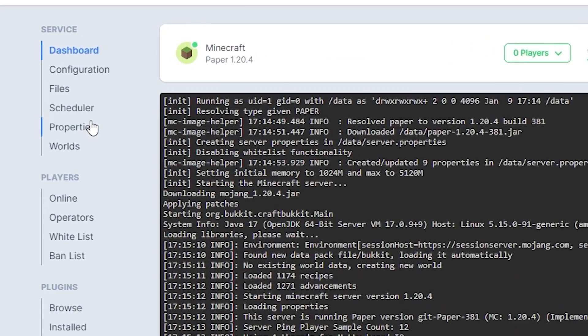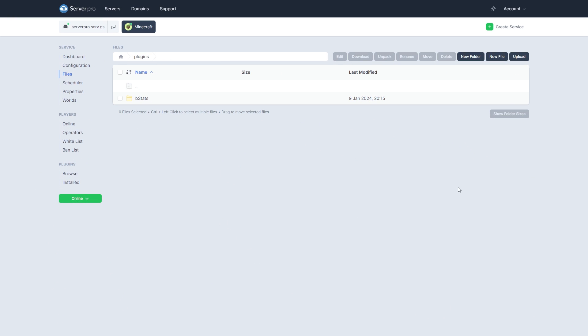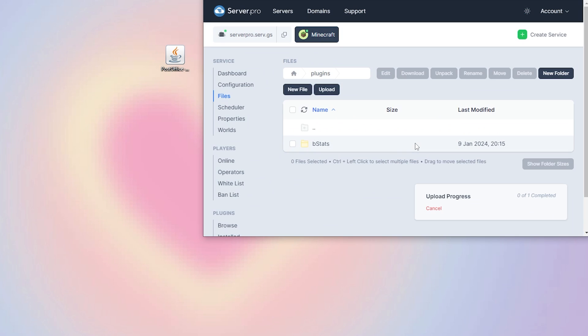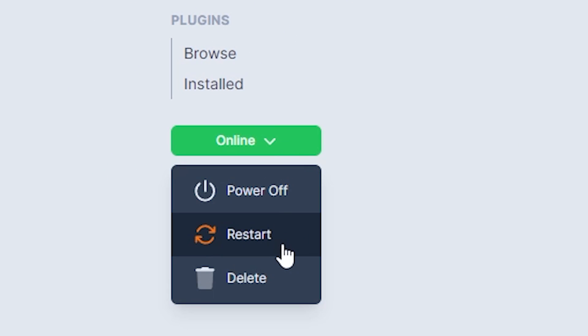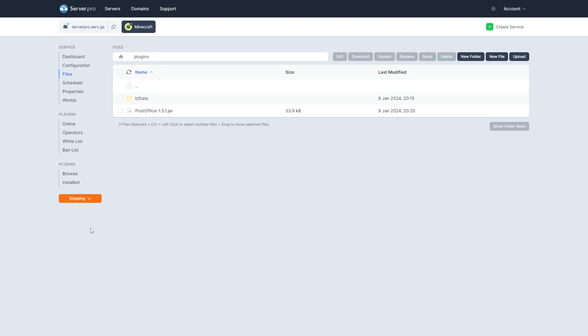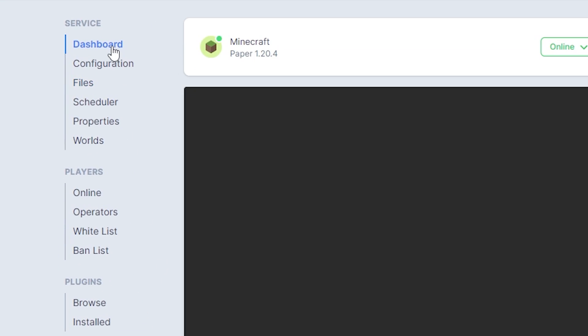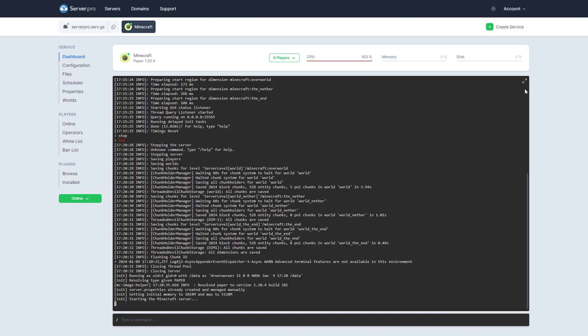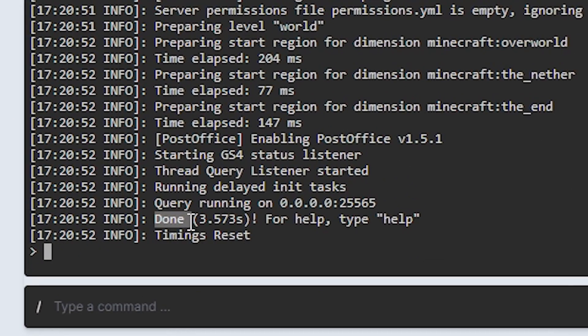Next, head over to your file section and open the plugins folder. Now, you want to drag and drop the plugin file into this folder. Then, you can restart your server and wait till it's online to see if the plugin has installed correctly. After doing so, head over to the dashboard tab to make sure your plugin is installed. You can see it's installed when it says done near the bottom. Make sure there aren't any errors relating to the plugin.